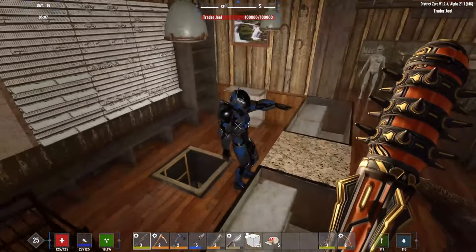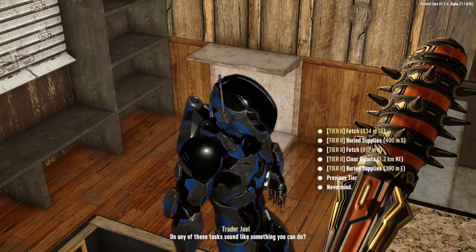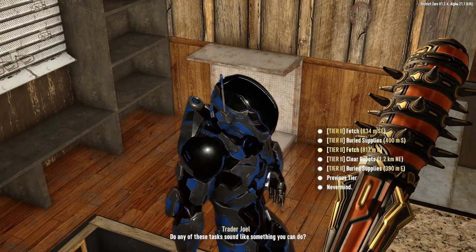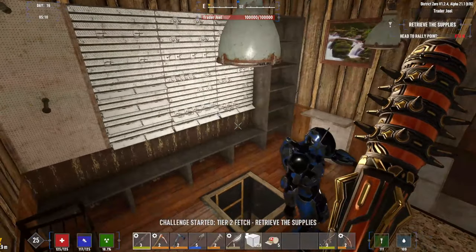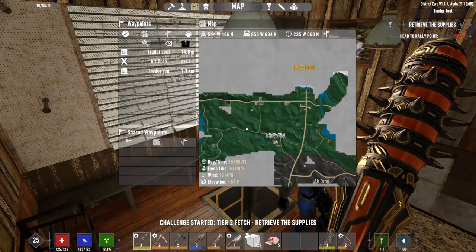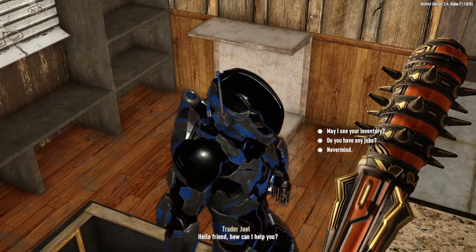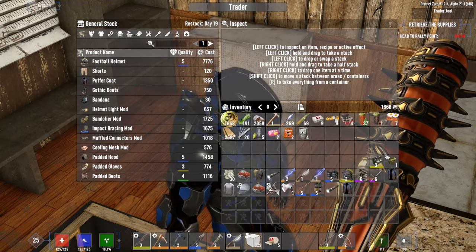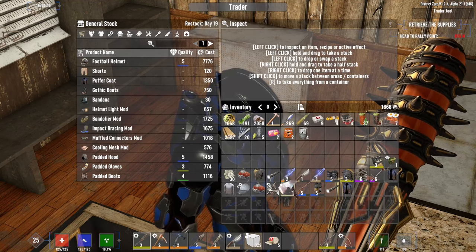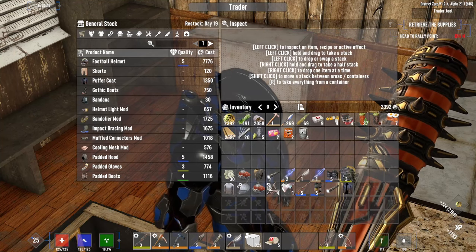All right, let's turn our light on for the day. How about a job? I've got a day 17 job to the north — I haven't been there yet. That's right in the zone, that's fine. Restock day is day 19, so today was the reset day, which means he'll want to buy a bunch of my stuff.